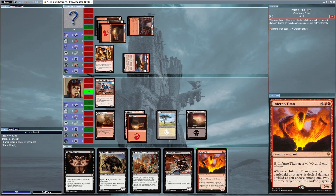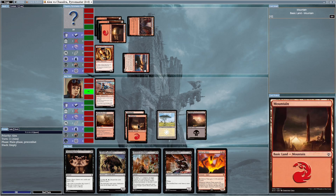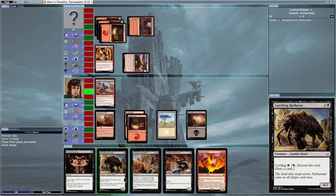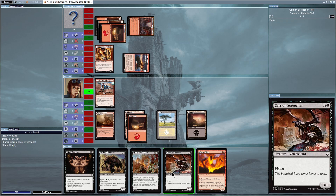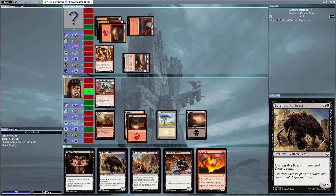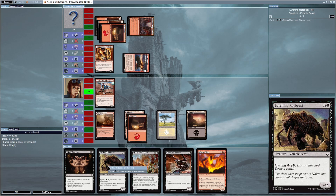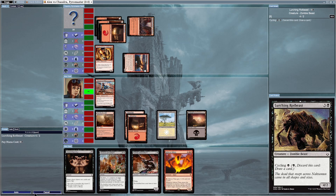Can I summon Inferno Titan? It requires two red mana and four others — I've only got three others so I can't yet. I can summon Lurching Rod Beast or Carrion's creature. Let's go with Lurching Rod Beast. I've got the option of summoning it at full mana cost, or cycling it for just one black mana to discard it and draw a different card from my deck. Right now I'm going to summon it.